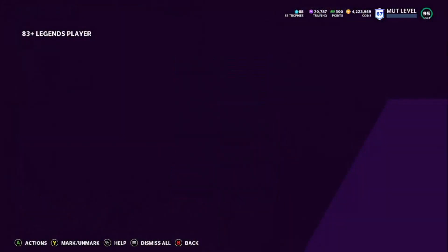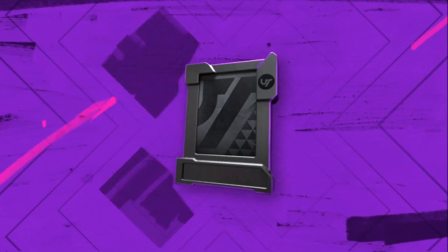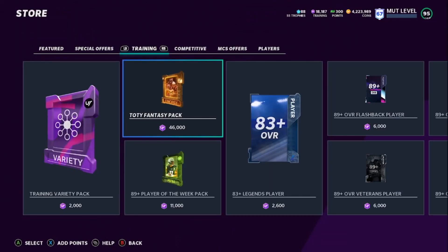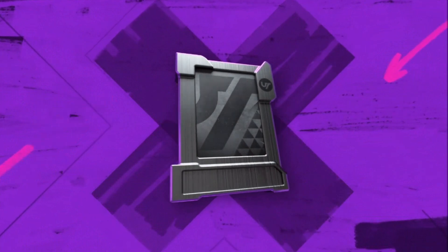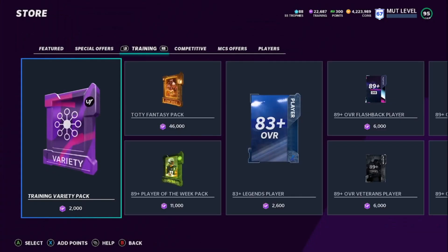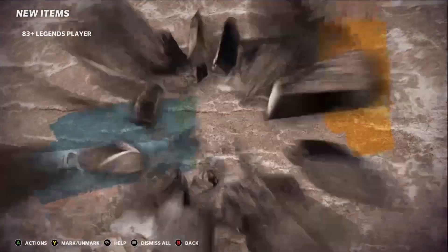We get an 86 — going to go ahead and keep that. We get another 86 — keep that one too. I'm just going to fly through the rest of these. A 91 — yeah, we quick sell this one back, we get more training, and we keep rolling. 87s and 85s you want to keep for this set. I'm going to flash through this and be right back.